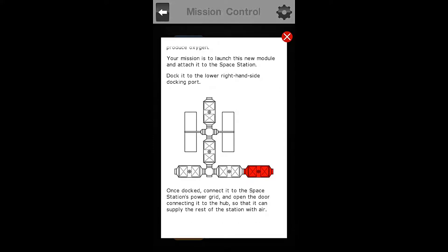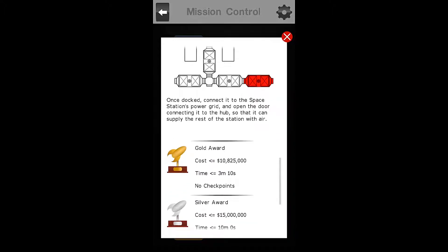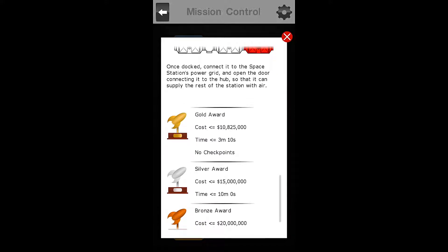Your mission is to launch the new module and attach it to the space station. Dock it to the lower right-hand side docking port. Once docked, connect it to the space station's power grid and open the door connecting it to the hub, so that it can supply the rest of the station with air.